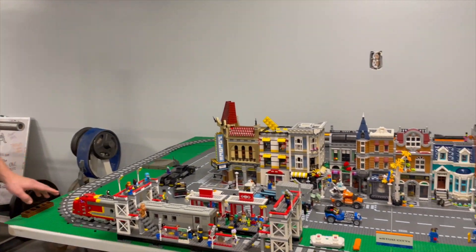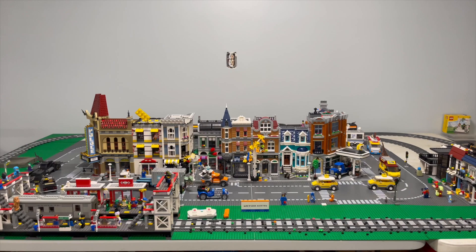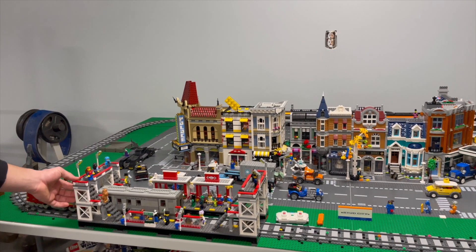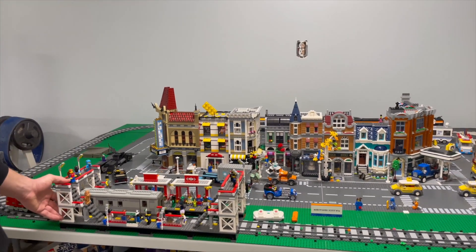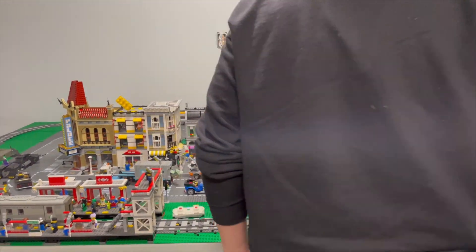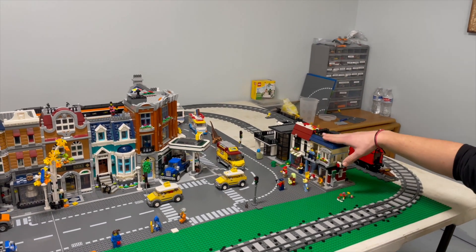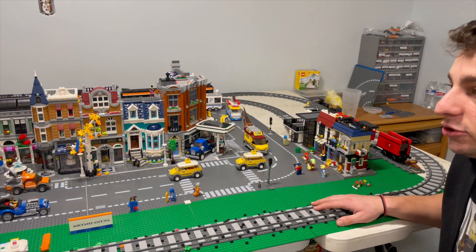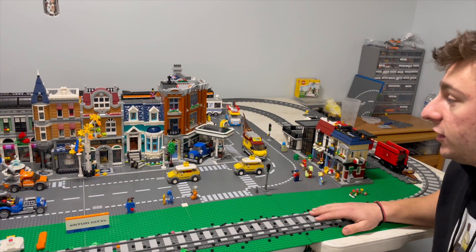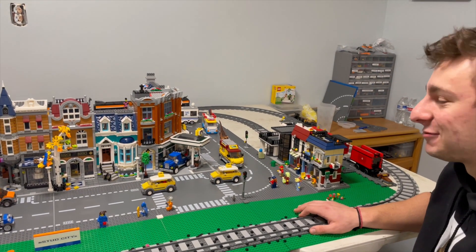Another huge idea I was considering was doing a raised train layout — probably not over the entire city, as that would be too much and would kind of destroy the purpose of this train station. But I was thinking in this corner we could do a raised, smaller loop train, probably this high, maybe a little bit above that. Have a passenger train on that, and maybe build a train station that goes up in between the loop. Very cool idea — just brainstorming, but something to look forward to as we progress with the channel.